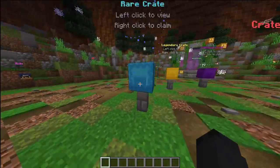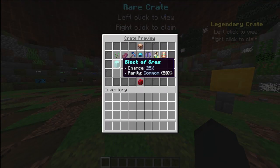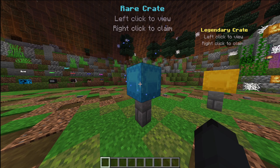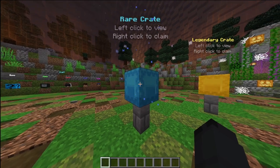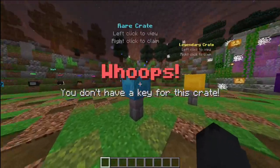So when you set up crates for the first time and you've already put rewards in, just like these, your server is all set. You might think that other people can buy keys and then try to open it with a key that has the exact same name as the crate itself, but when they right-click it doesn't show anything.